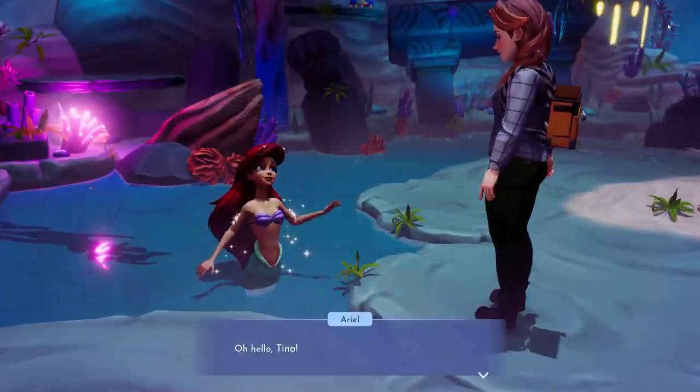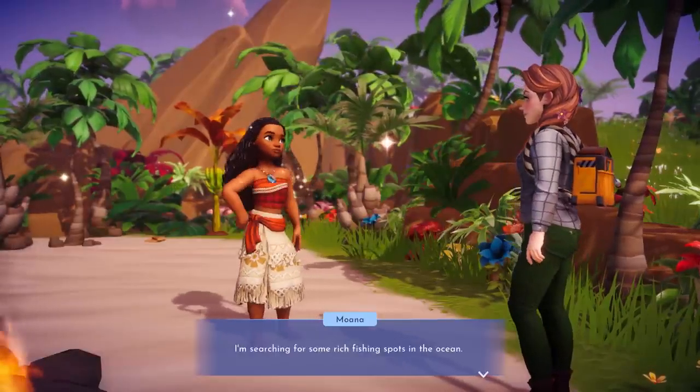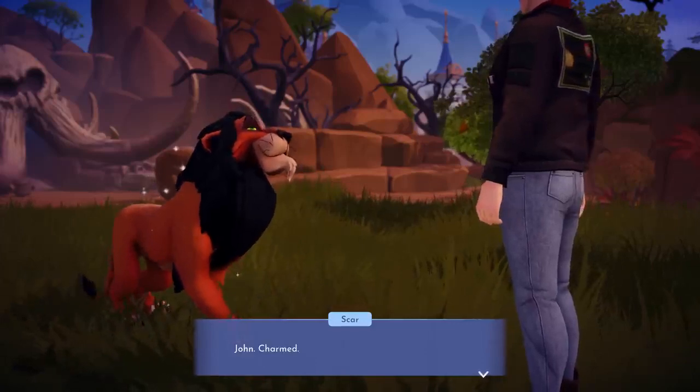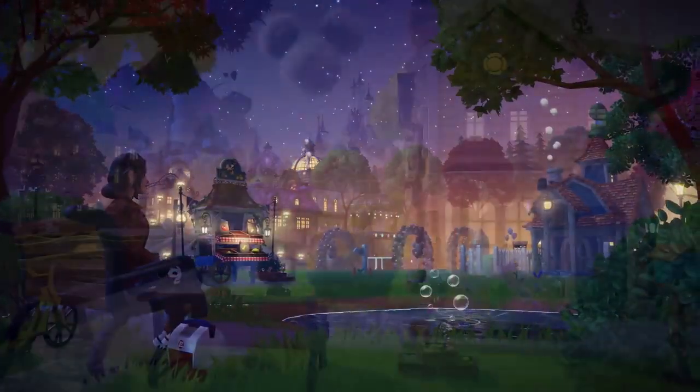Speaking of friends, your Disney and Pixar neighbors are scattered all around Dreamlight Valley and cannot wait to go on amazing adventures with you. You'll certainly get to meet them as you walk around diverse and breathtaking environments like Dazzle Beach, the Glade of Trust, the Peaceful Meadow, or the Plaza.